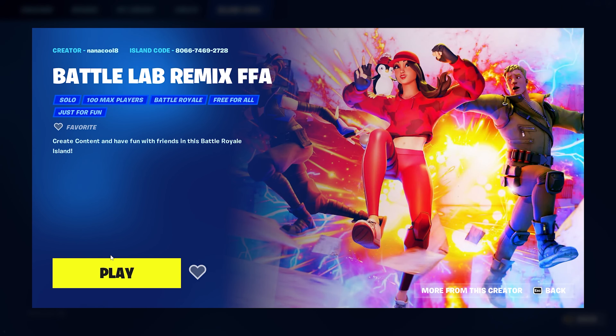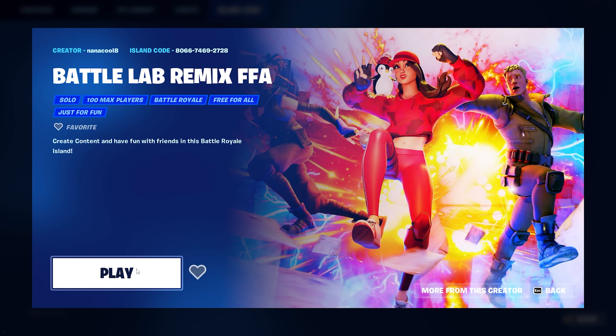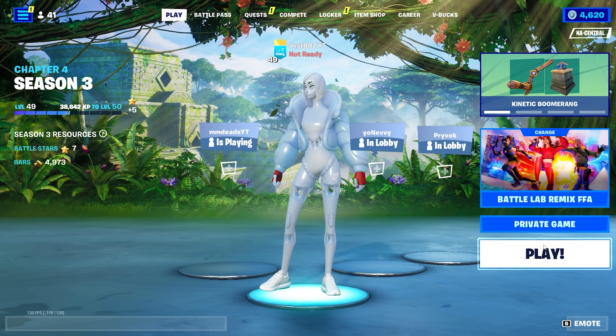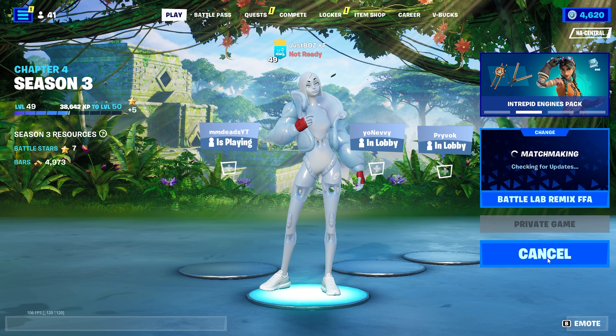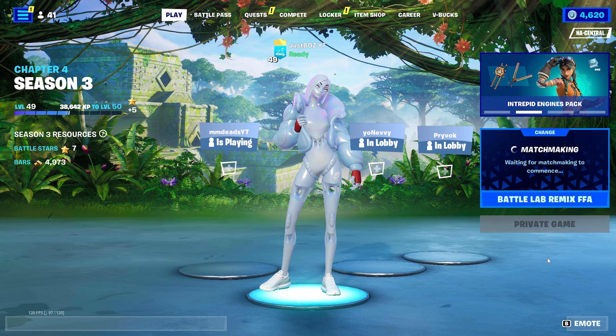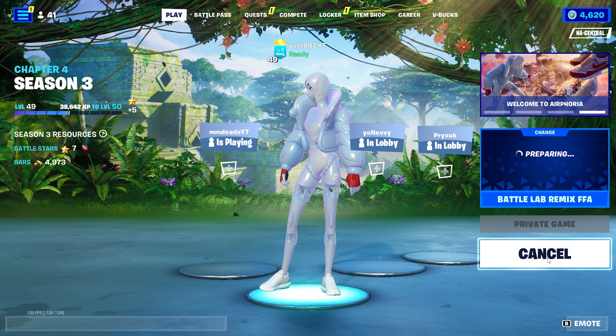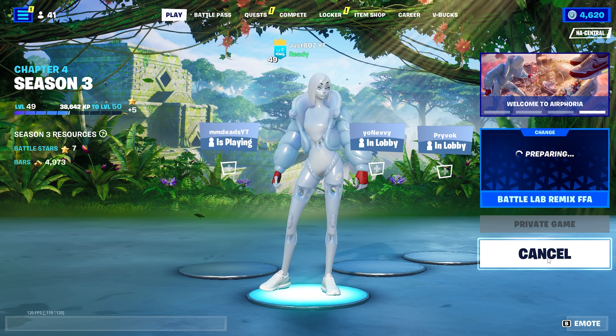If you click on it, it's going to pop up right here. I recommend favoriting it just like so, and if you hit play you can switch it to public or private — I'm going to hit private just for the sake of this video. Then hit play one more time and it's actually going to load you into an exact replica of the current Chapter 4 Season 3 map in a Battle Lab format.